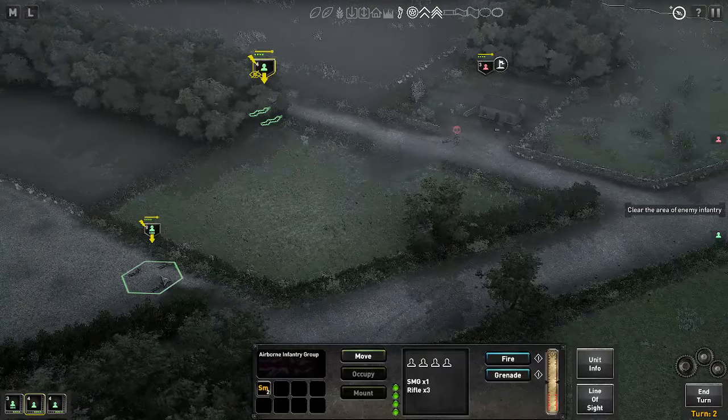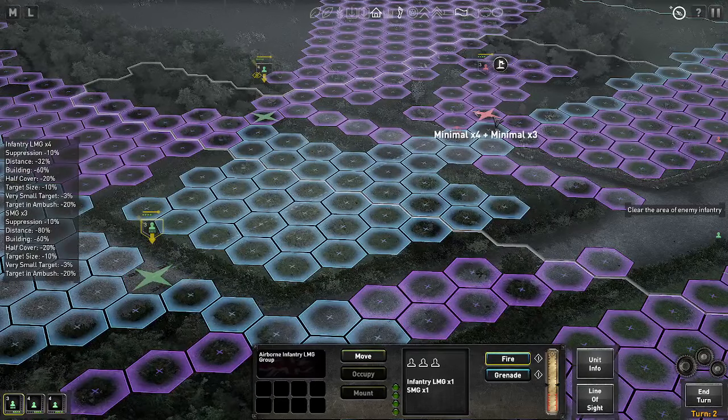I'm just going to preview that — they are already shooting at these chaps. If you look on the left-hand side of the screen, there's a full breakdown: the chances of me actually hitting them are minimal for all attacks because they're in a building, which is good cover. However, you'll see every single contributing factor that is impacting the chance to hit is listed over on the left. The fact that my unit is partially suppressed reduces their accuracy; the distance; the fact that there's building cover; additional partial cover; the fact that it's a small target — only three men; and the fact that the target is in ambush. In ambush simply means that the target has only just been revealed. That 'in ambush' minus 20% will not apply next turn — it only applies now because they've just revealed where they are.